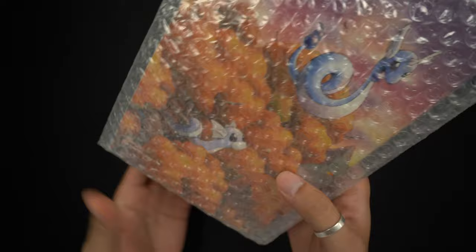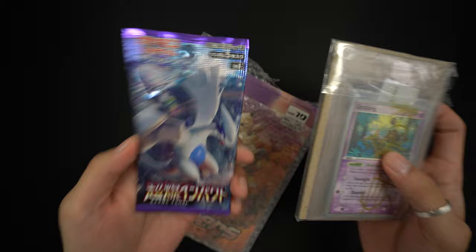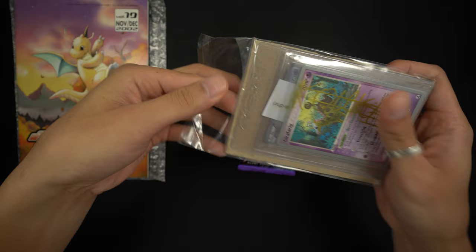Last but not least, we have this little care package from Miura057 — I really do appreciate it. He threw in a booster pack and some Girafarig cards because, based on my name Johto Giraffe, he knew I liked the Johto era. Also the trainer's magazine — this one is a super clean, super crispy copy, and all the pages inside are pristine. Hopefully I can get that signed for him as well.